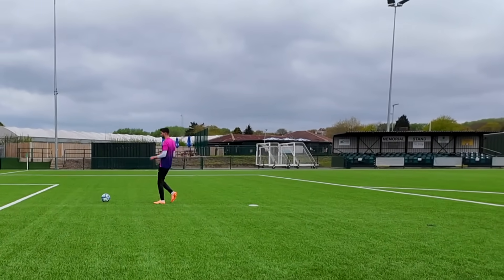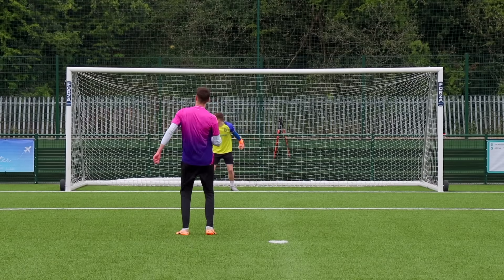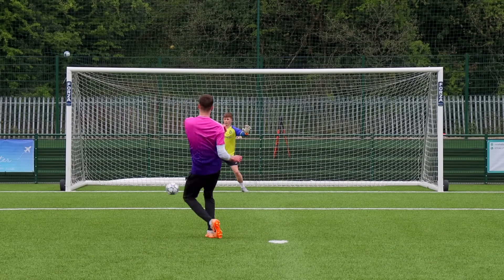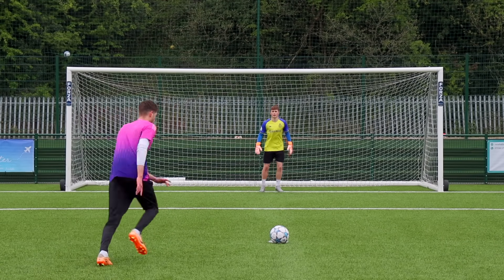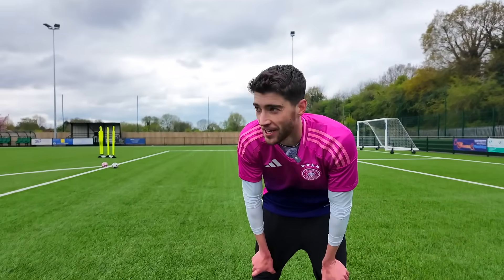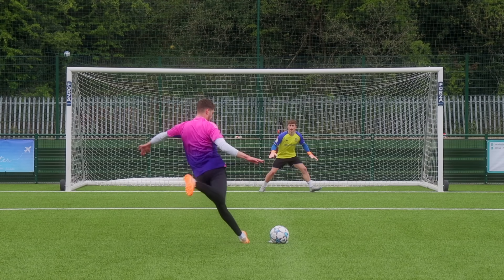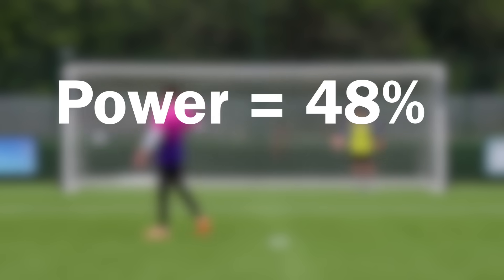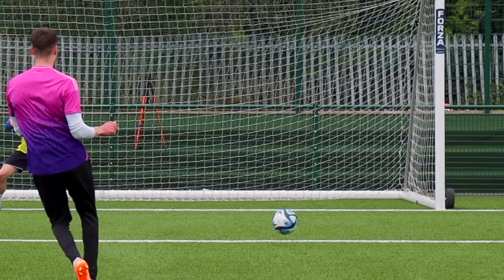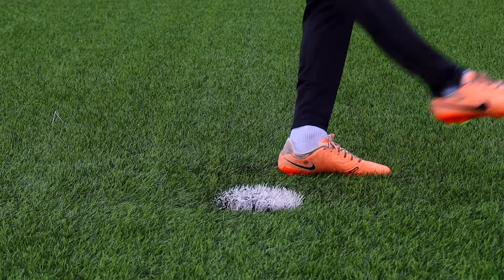When you hit a power penalty right, there's not much saving it — that's the only difference. But after taking a load of penalties, the shots hit with power scored 48% of the time, and the shots where I placed the ball scored 60% of the time. So placement just wins, but neither of them are great. I've got another test for penalties later on in the video to see if there's a better technique.